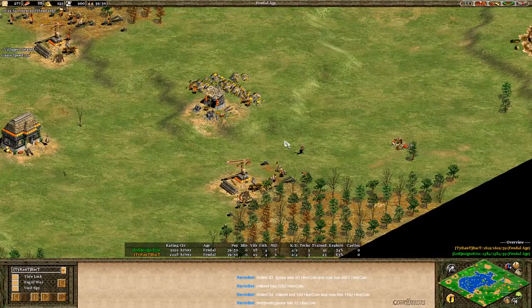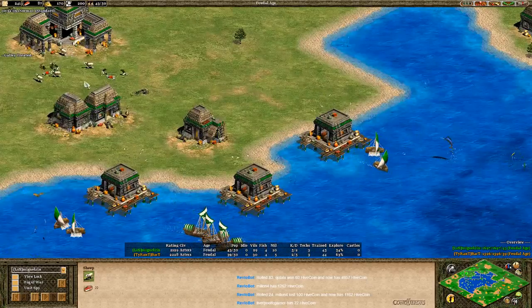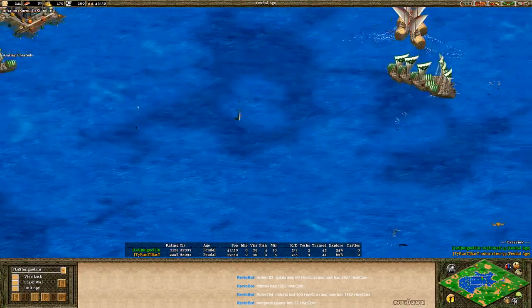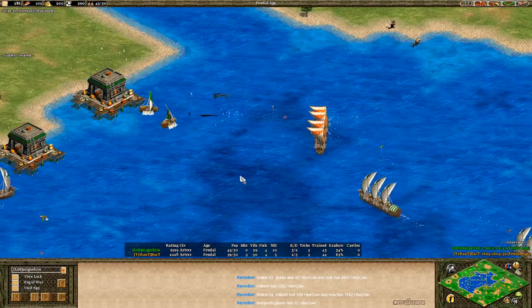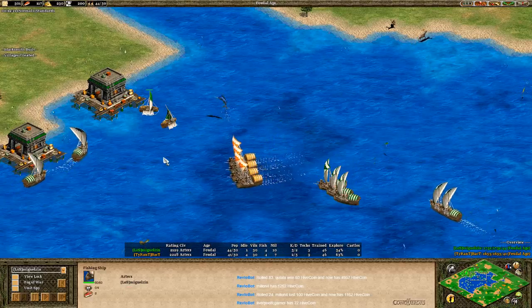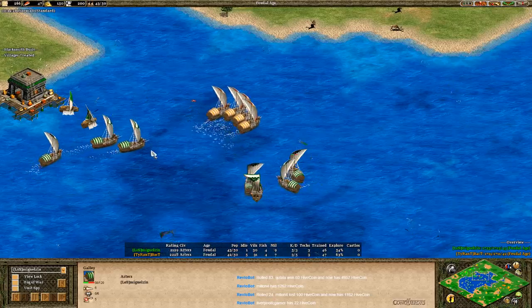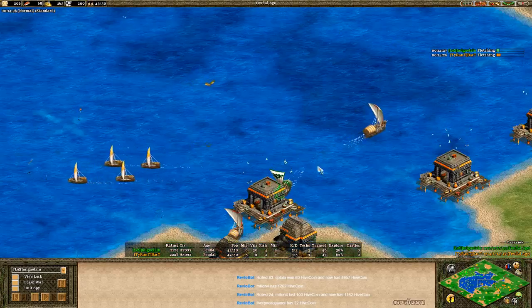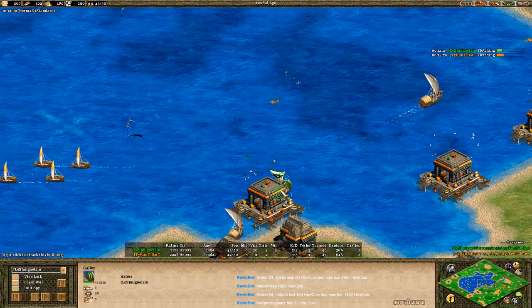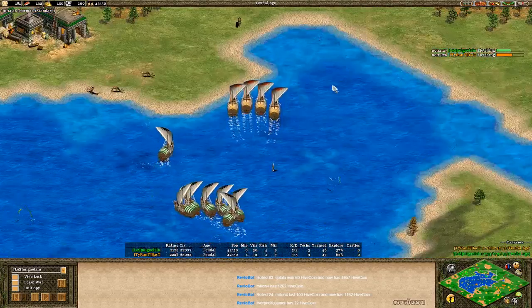Bakkt is one villager ahead of his opponent, which is interesting. He's floating a little wood and gold but still pumping into his eco. Miguel takes those sheep but can't really micro that and the water at the same time — can't blame him. Four ships now from Bakkt almost sailed to the corner to take down some fishing ships. A really nice advantage if you can sacrifice a few galleys for fishing, but Bakkt is thwarted again.